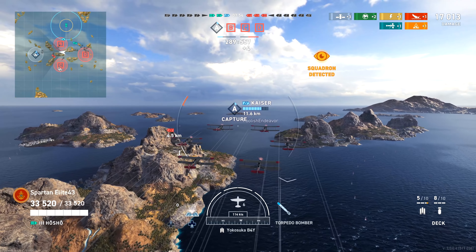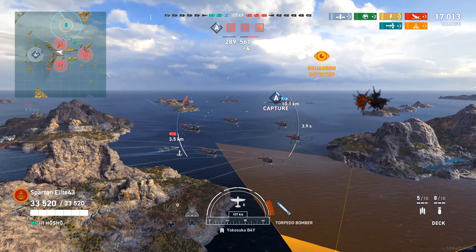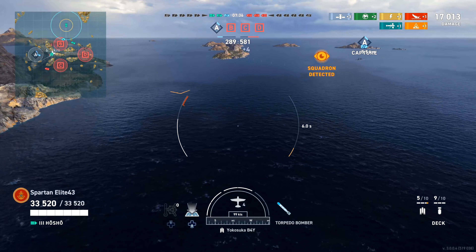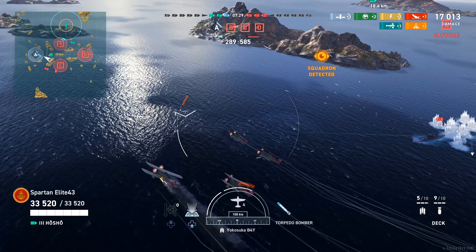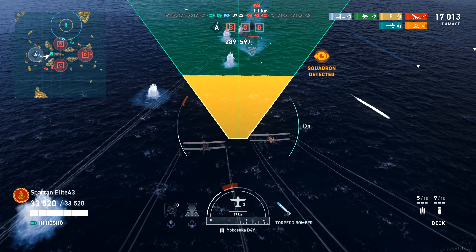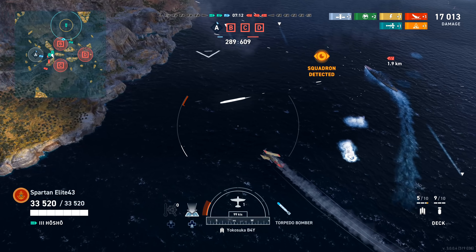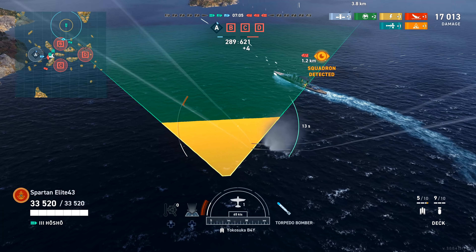With torpedoes, rather than two and a half kilometers, you really want about four and a half kilometers to start your attack run. Turning makes your torpedo spread wider, so you want to get it as narrow as possible. You've got to make sure you launch before you get into that orange window. I started using my left stick to slow down to allow myself more time. You really don't want to be turning on top of your opponent — you're more susceptible to AA, and it's just harder to hit because you have so little time.